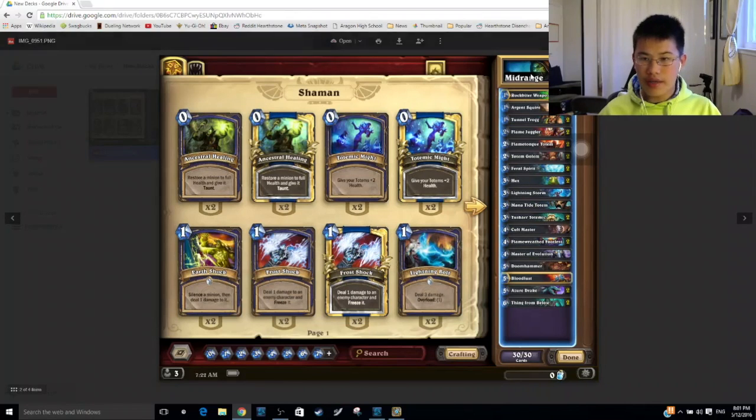The next strongest deck is the Midrange Shaman, I believe. It does have Tunnel Trog, which is an adventure card, and quite a number of epics and rares. But it is a very strong deck, and you do have quite a number of power cards like Flamewreathed Faceless in this list to make it stronger. This deck is overall very solid. I like it.